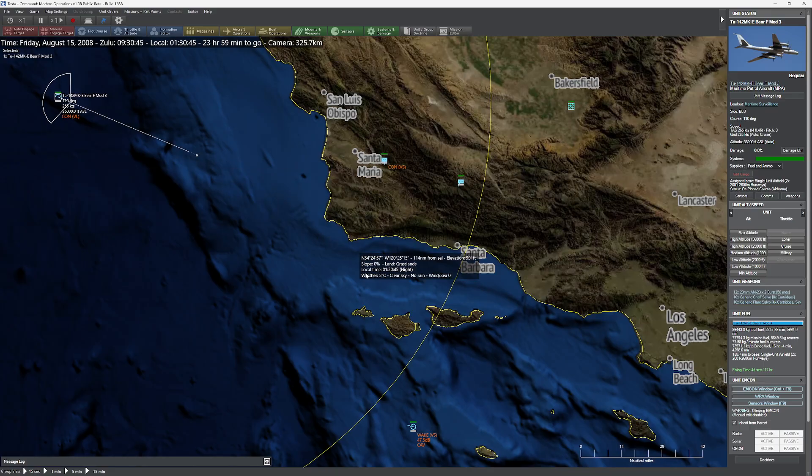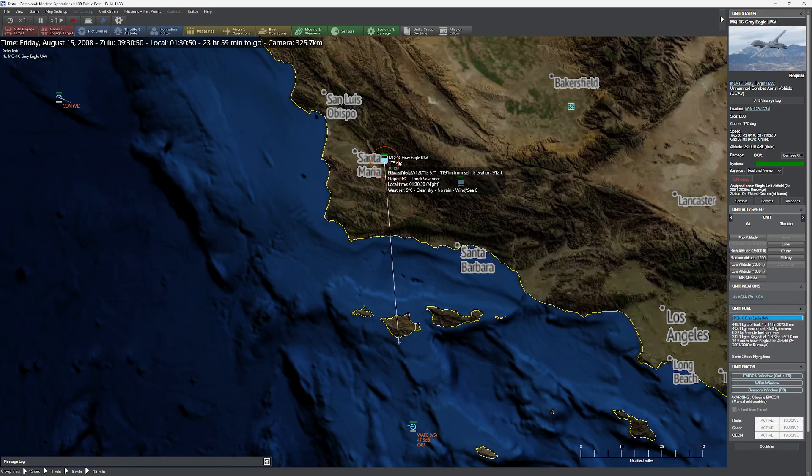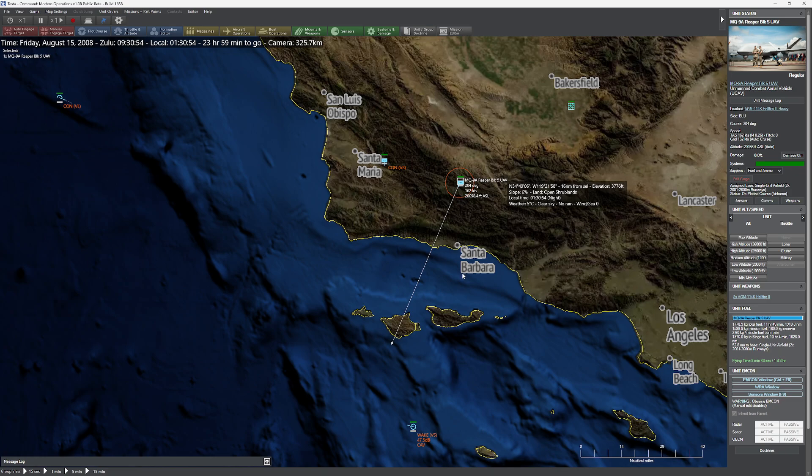We have a pretty straightforward scenario — there's a ship we're trying to find. And we have a couple of drones: one is an MQ-1C, and the other is an MQ-9RA.